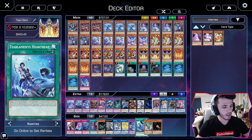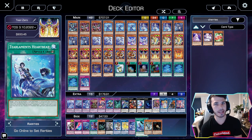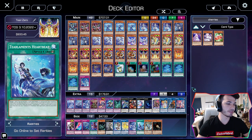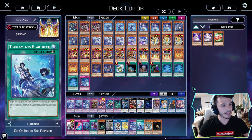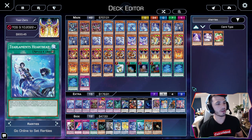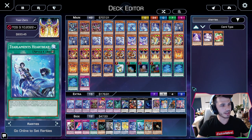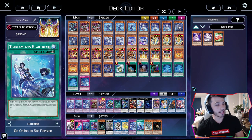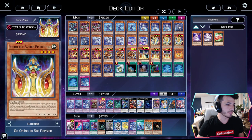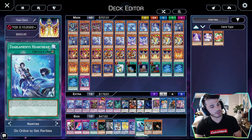A card that might be getting slept on is Heartbeat — Tier Limits Heartbeat, which shuffles a Spell or Trap on the field. It's quick play and sends a monster from your hand. I think that can be considered a good side card going second against floodgates like Dimensional Fissure and Macro Cosmos. Especially when you can ditch one of the fairy cards here to either protect your play or get your play started.